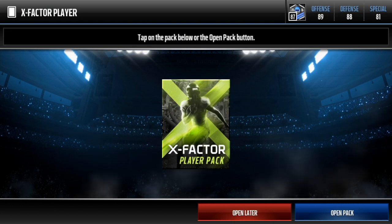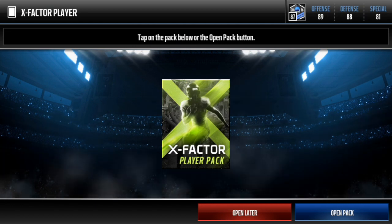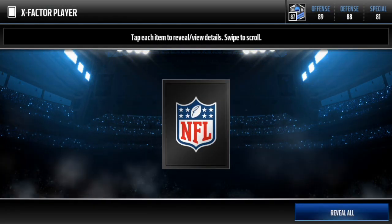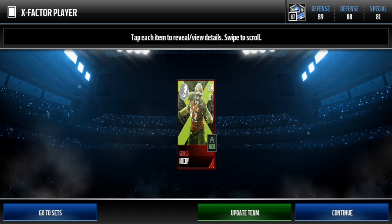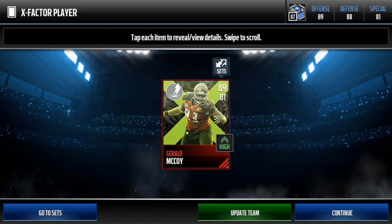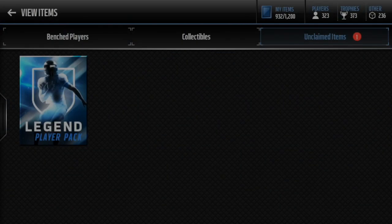Delaney Walker is who we are looking for here. I'll be happy with a 90-plus, something that goes for a good amount. Let's just get the Delaney Walker, right? I am going to slowly reveal the overall - boom, it's an updated team. Slowly look down - it's an 89, it's a defensive tackle. I saw the 89 - Gerald McCoy. I don't think that goes for anything. I'll look up the price, but here we go. This is what we're waiting for - the legend player pack.